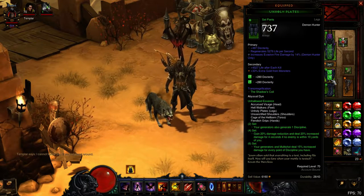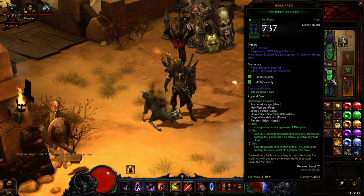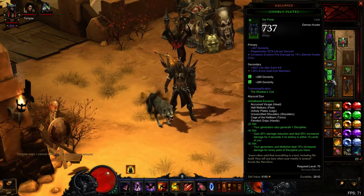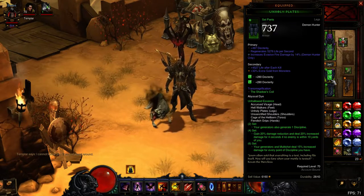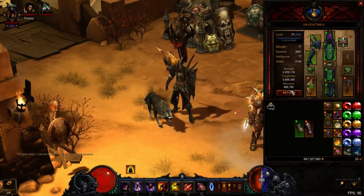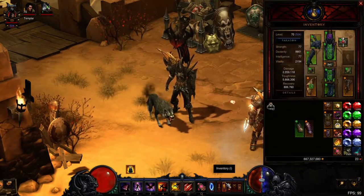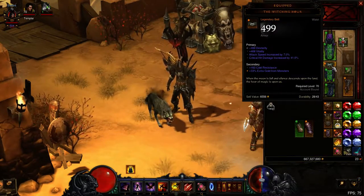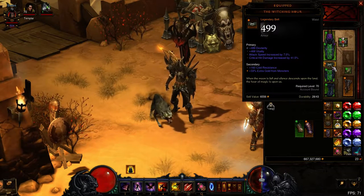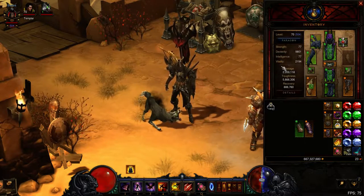I have Hellwalkers with shot damage rolled into them. I have the Unhallowed plates — they have a Vase of Fire right now, and I'm trying to roll a Vase of Fire into that. Then I got a Witching Hour, for obvious reasons, because it's the best damage belt you can get for Demon Hunter if you are using Multishot.